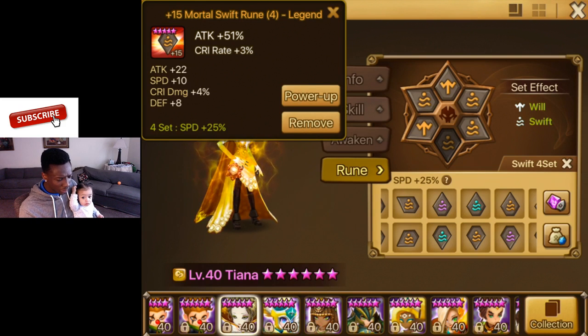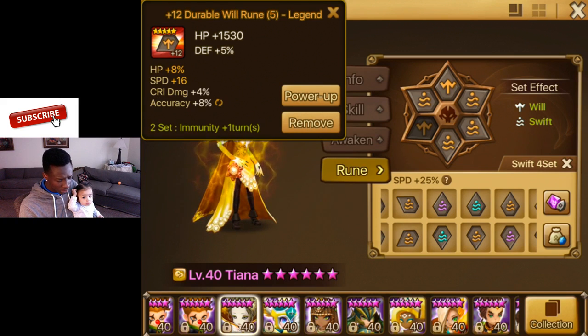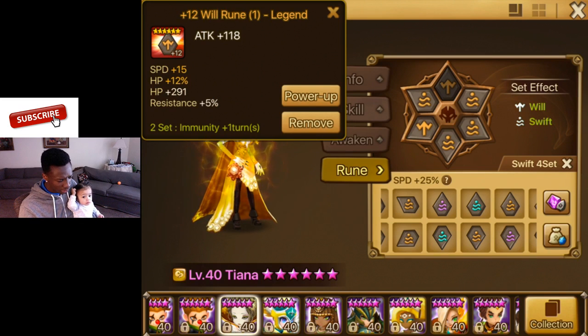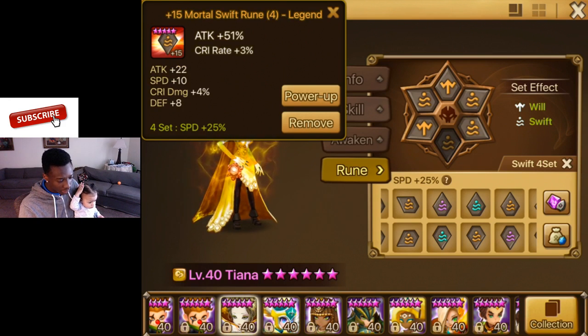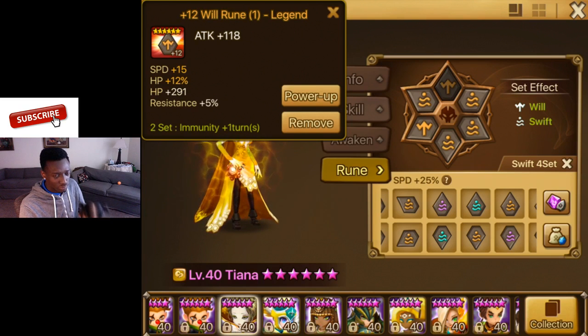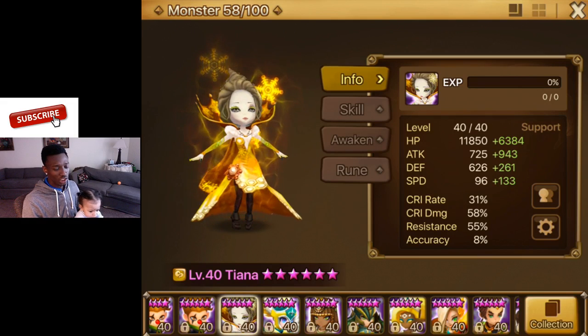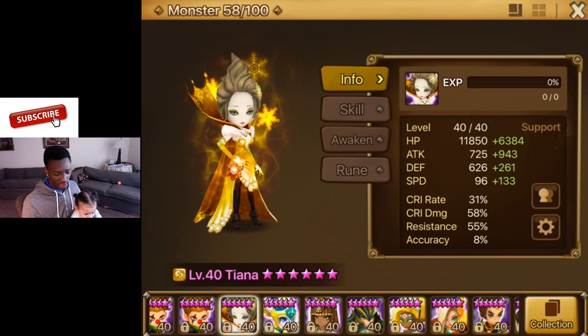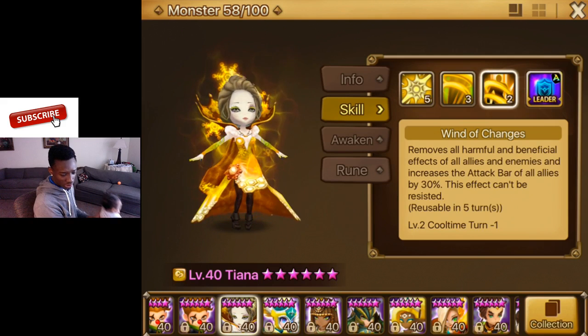I was looking at my runes the other day and I saw like a 16 or so speed on the four slot, so I'm going to take a look and swap this rune out. These runes are there for speed, and also I really only have two Will runes with this much speed on them, so that's why they're on her. I'm going to change her rune and make her a little faster when rune removal comes. She's kind of squishy but all she's there for is to get her skill off — Wind of Change — that's it.